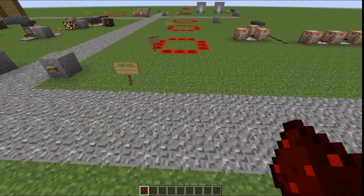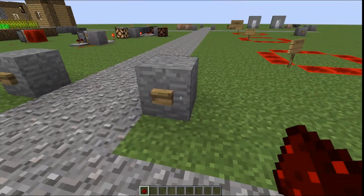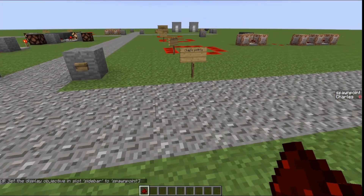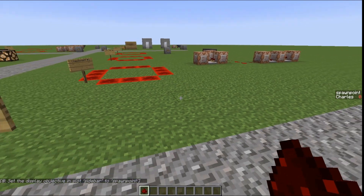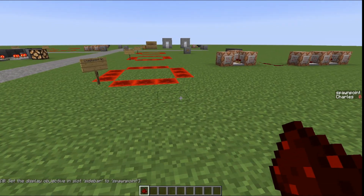Moving right along to checkpoints. Spawn points are a big thing in adventure maps, and if you don't know how to set them up correctly, you're pretty much screwed because your adventure map just looks like crap.